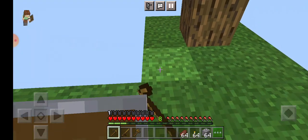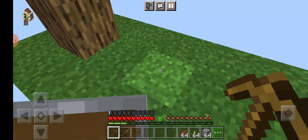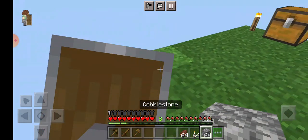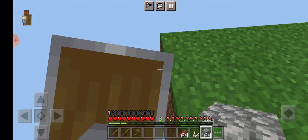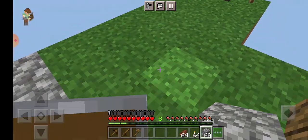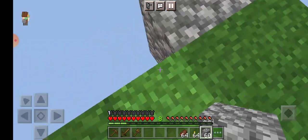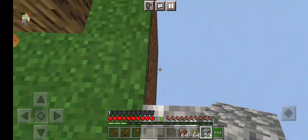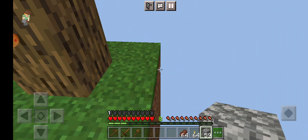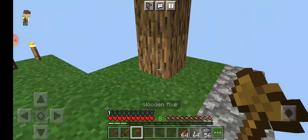We have a shield, which is good. Let's start exploring the island first. I'm kind of scared to fall, so I'm just gonna take off the shield because it's really annoying on mobile. Just put it right there, yep. Now we can build normally. Let's start — oh, we have a tree! I didn't even realize. The leaves are looking nice.